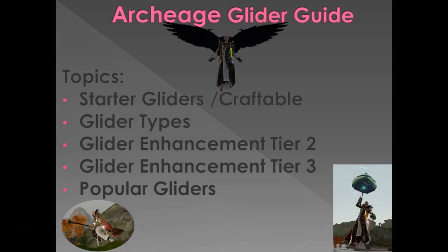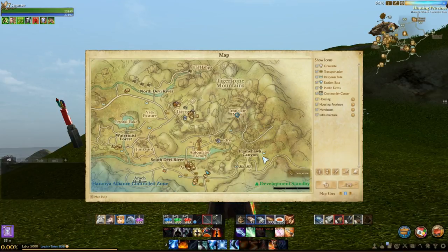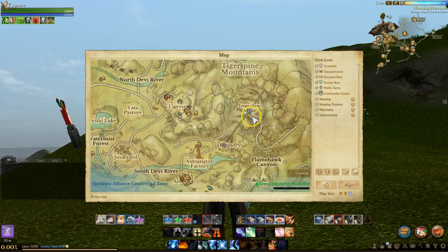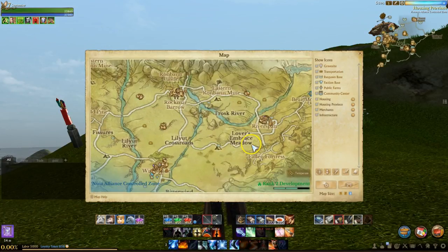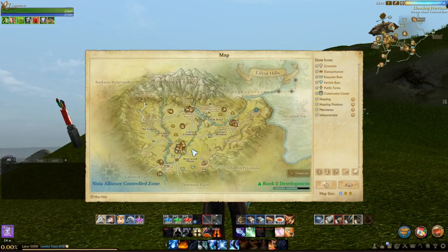To get started we're going to talk about the first gliders, or what I'm going to call the starter glider. These are available from the initial quest lines in the Nui and Hirani zones, and they're upgradable through three additional tiers by purchasing designs from Mirage Isle. The quest for the Hirani is started in the Ironclaw Mines area of the Tiger Spine map, and the Nui quest is in the Bear Mountain area of the Liliate Hills map.